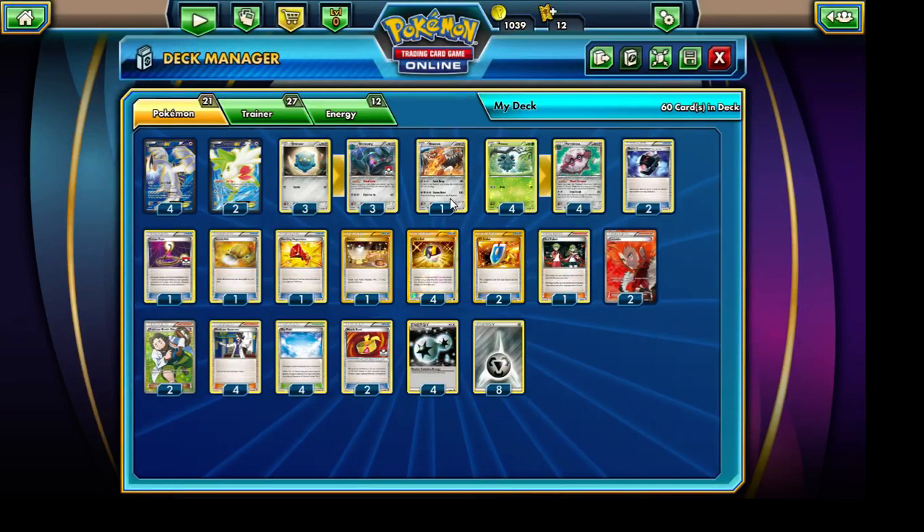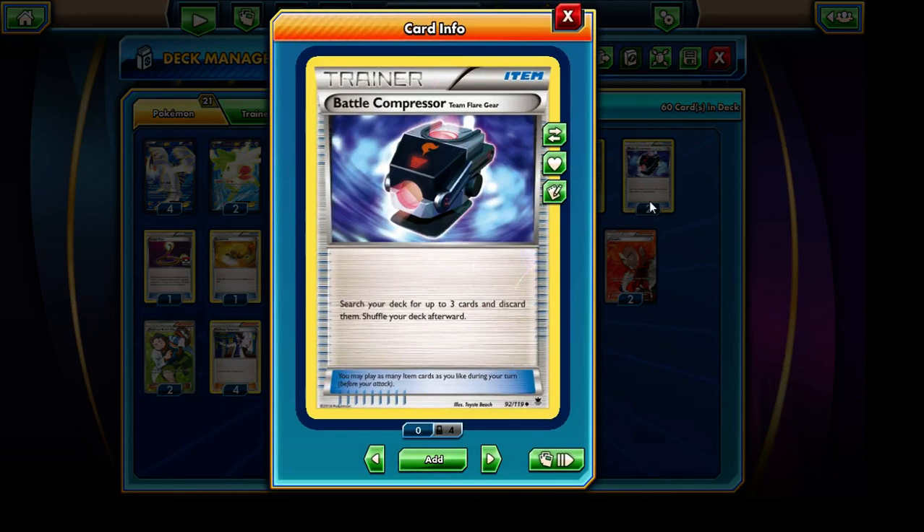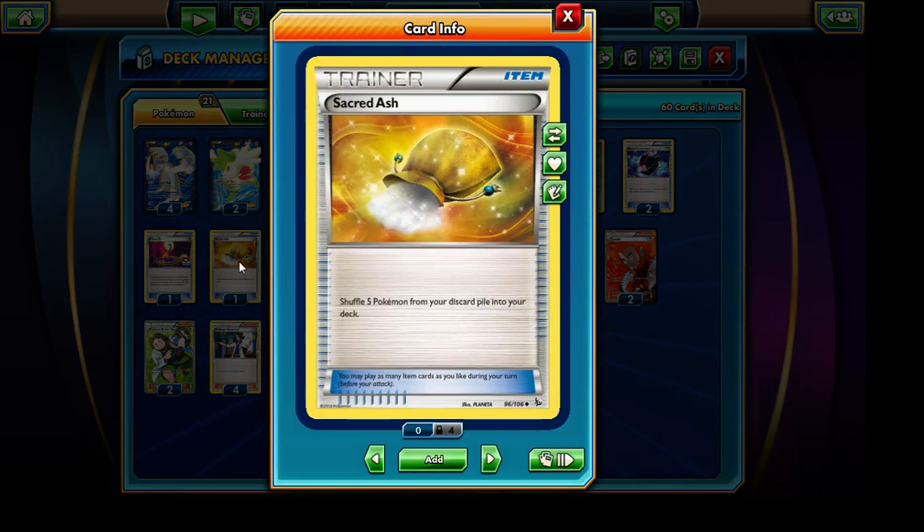We're running a total of 2 copies of the Battle Compressor, which will allow us to get Steel Energy cards into our discard pile and potentially some supporter cards as well in case we'd like to VS Seeker them out. Those Bronzongs can then retrieve those discarded metal energy cards and attach them to our bench Pokemon. We're running a single copy of Sacred Ash because we're running quite a few evolution Pokemon, and in case we'd like to reuse those Fortresses after sending them into our discard pile, Sacred Ash will allow us to recycle them back into our deck.